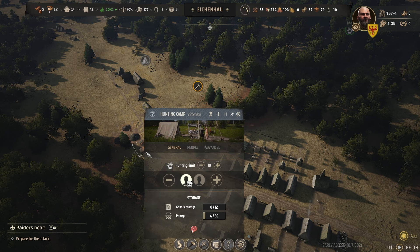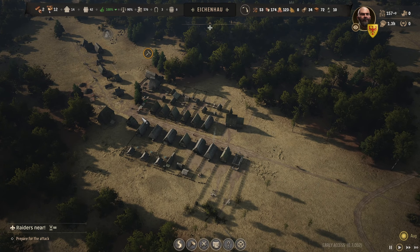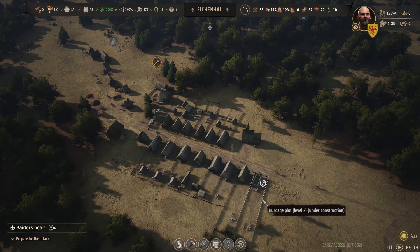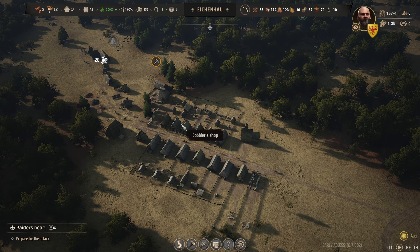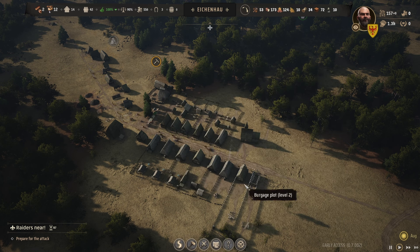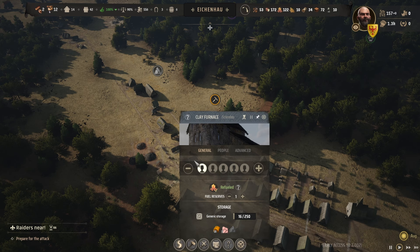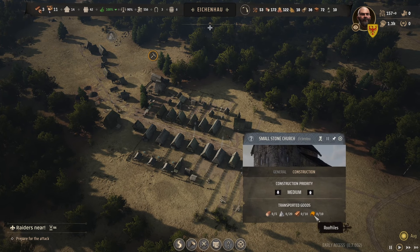I still need to put somebody in the tavern. Nobody's in the logging camp. I have one person making firewood because we're down to six months. I've got one in the hunting camp but no leather — that's something I need to worry about since I'm actually selling shoes. We're down to 33 shoes. I'm just waiting for this stuff to get built. The church is going to take a while. These are upgrading to level two, then they'll work on the church.